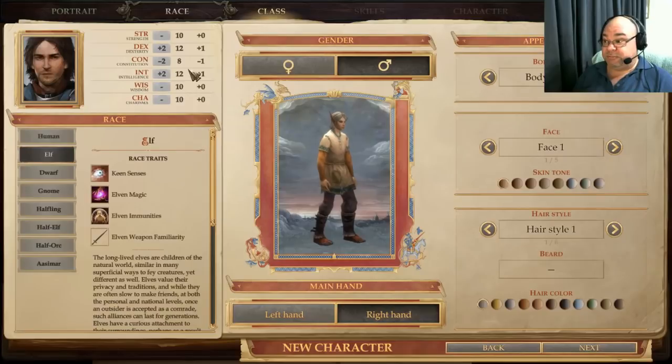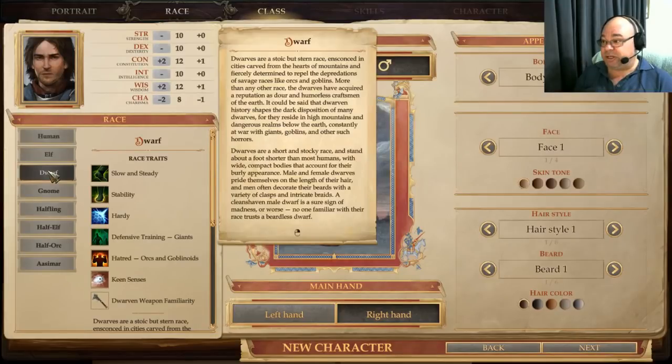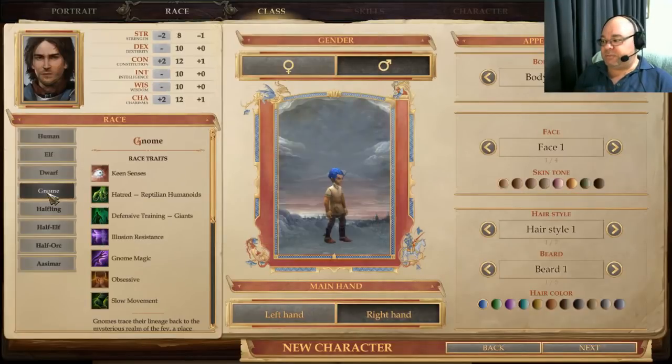Elves would be a good choice — you need intelligence, you need dexterity. The hit to constitution is going to be a little bit hard because you are squishy. You don't have any armour at all, so you're relying on your dexterity for armour class, as well as whatever magical items you can pick up, such as bracers of armour, rings of protection, those sorts of things. The constitution hit might not be the best, but you've got the bonus to Dex and Int so that's going to work pretty well. Dwarves — no reason why you can't use them. The constitution bonus is nice. The hit to charisma is not going to affect you because you don't need charisma for this build.